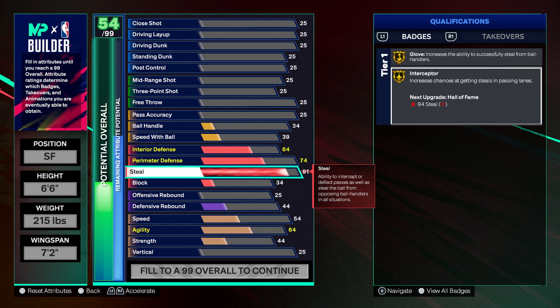Now for everybody who's trying to be a lockdown and lock things down, you can obviously go 94 for Hall of Fame and then use a plus one to get Legend Interceptor. I personally have a lockdown with a 96 steal and I plan to use my cap breaker to put my steal to 99. Right now I'm running 96 steal with Hall of Fame Interceptor. I did put a plus one on there for Legend, but then I took it off and put it back on Shot Specialist. Personally, Legend Interceptor is nice, but I'd rather get it the old-fashioned way using cap breakers and use my plus one for shooting.